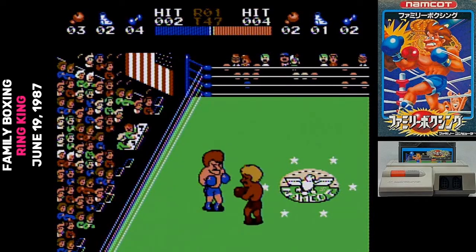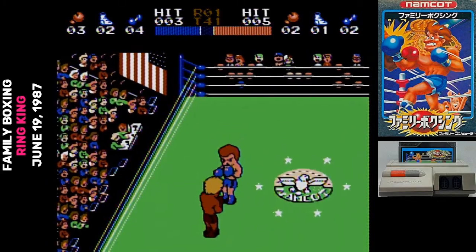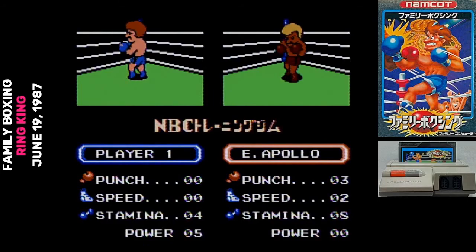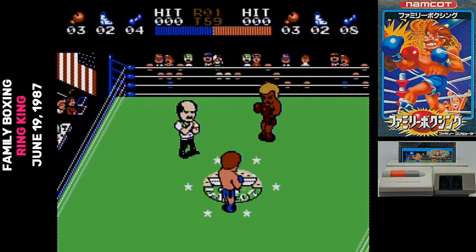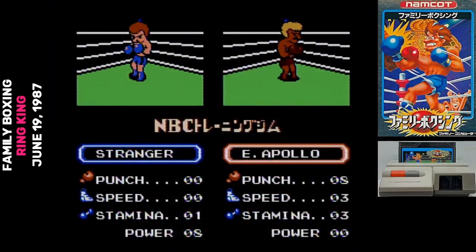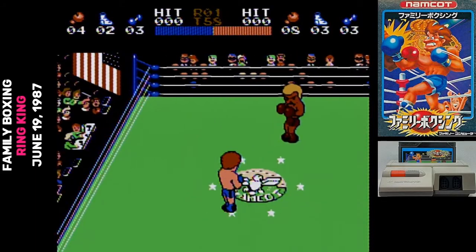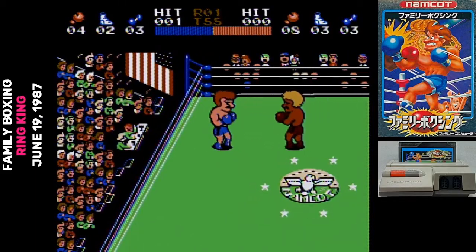They decided a boxing game was perfect for them. The interesting concept in Family Boxing is that you make your own boxer, assign them stats, and then play through their career. The boxer carries across all three modes, so it's best to start with training. You enter your name, then assign your stats. You have nine points to assign: pressing up assigns a point to punch, left to speed, right to stamina, and down resets all points. It's an absolutely terrible interface — and terrible interface is something that's going to be consistent here.